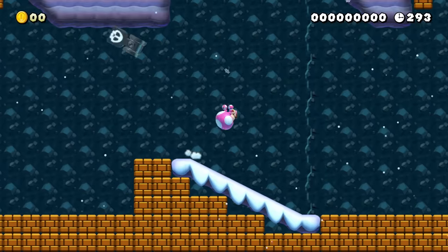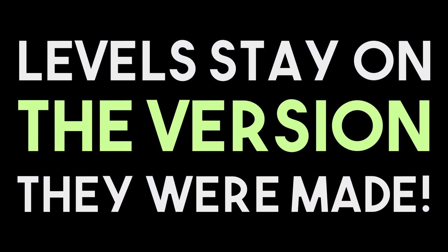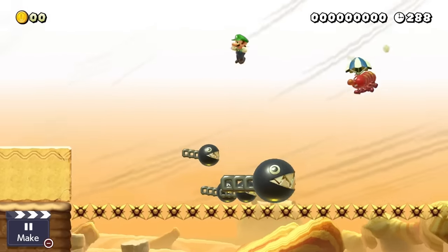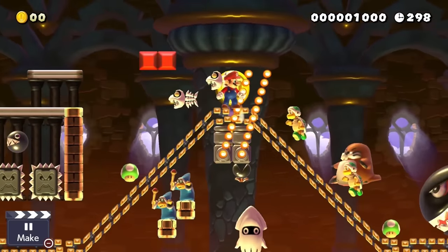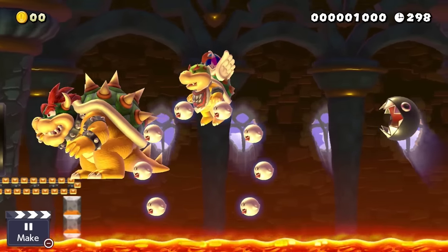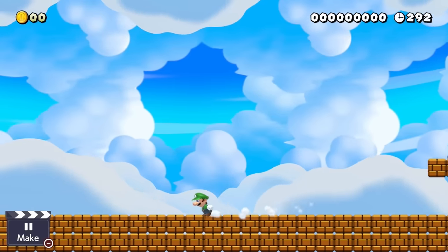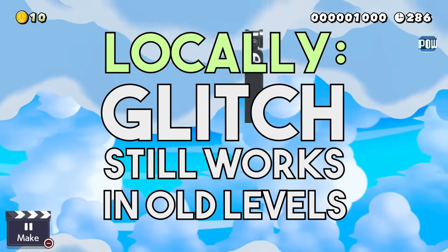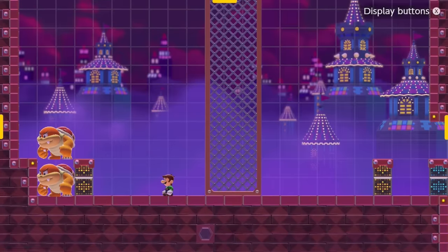Levels in Mario Maker 2 no longer update when the game updates — they stay on the old version. This means a stage using a patched glitch stays beatable, which is actually a good idea since no stage breaks when a patch hits. But sadly it also means we can't exploit old glitches to upload a truly impossible level. As far as I can tell, all patched glitches got patched locally — only new levels can't reproduce them, while old ones can still glitch out freely.